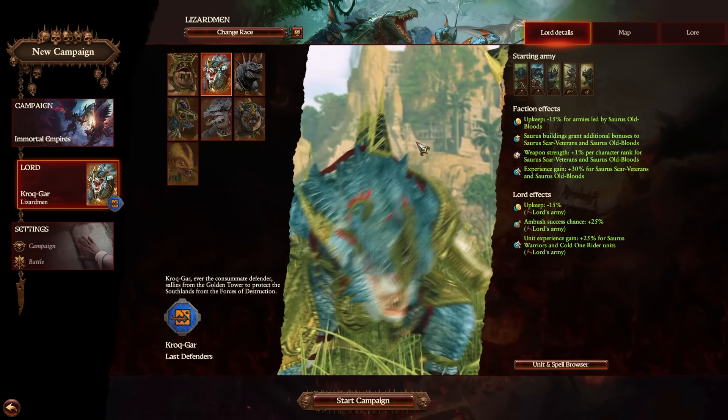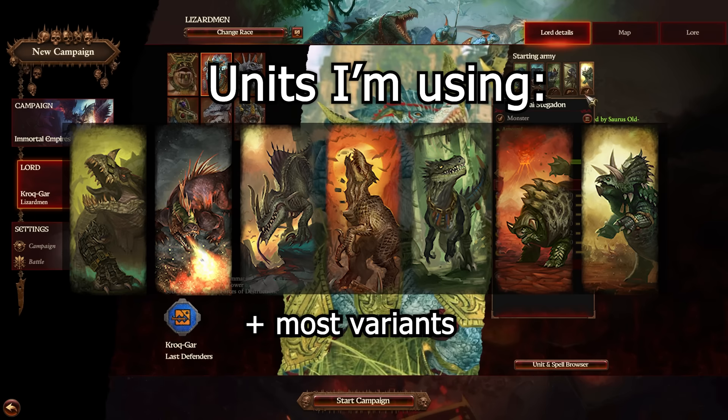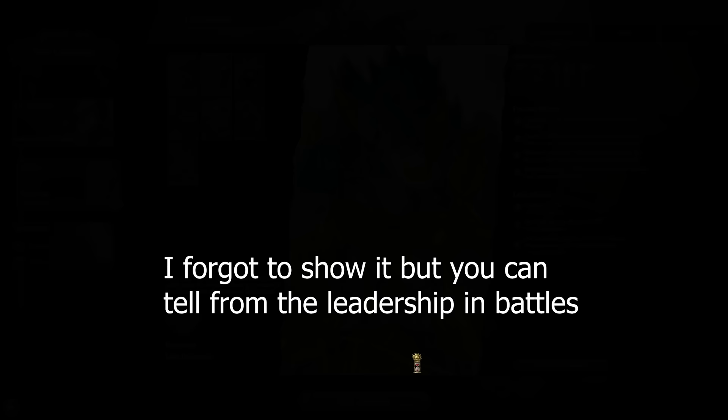I'm also not going to be using the traditional variant of the Stegadons — not the basic ones. I'm going to be using the Feral Stegadon and all the Ancient Stegadons, but not the normal Stegadon with the big artillery piece on its back, because I feel like that one is so far removed from being just a dinosaur that it doesn't even count. And let's get started.